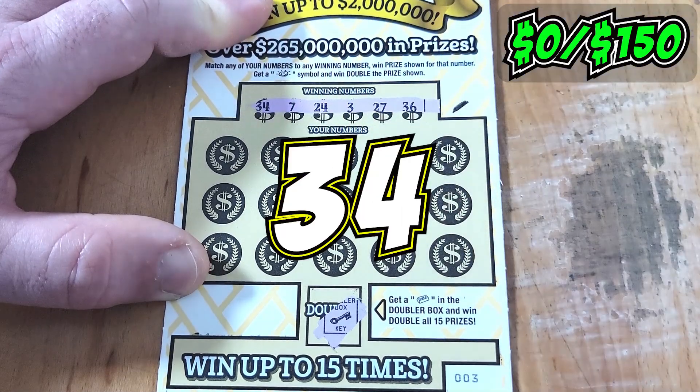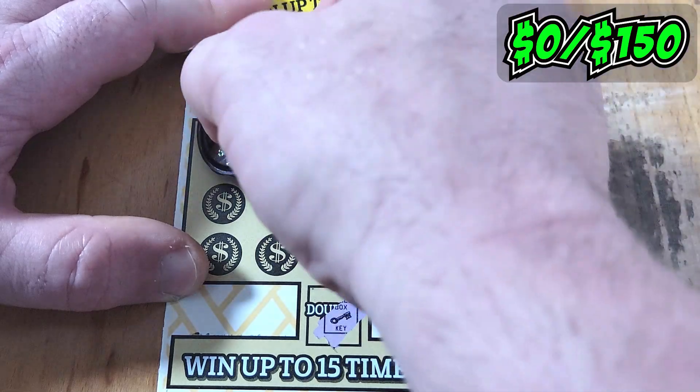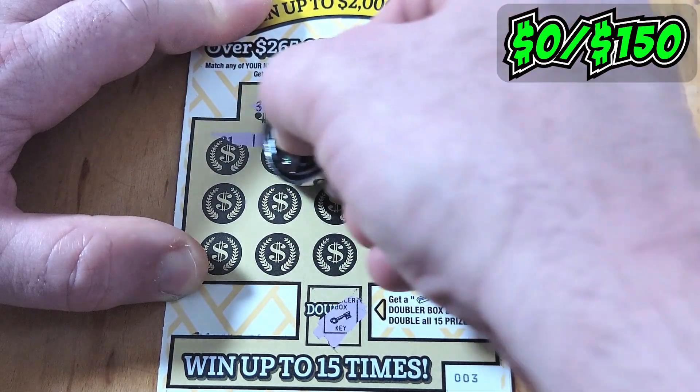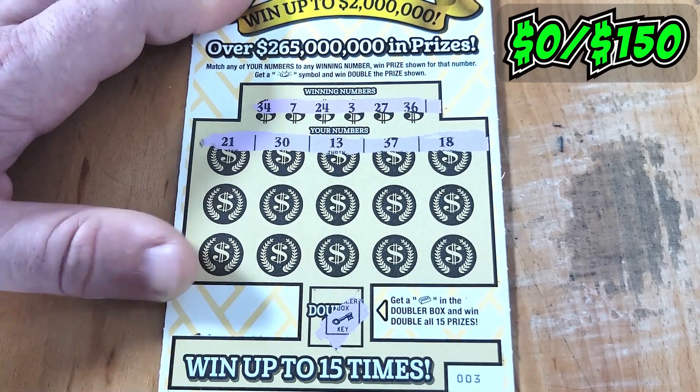Winning numbers are going to be 34, 7, 24, 3, 27, 36. All right, top row: 21, 30, 13, 37, or an 18.